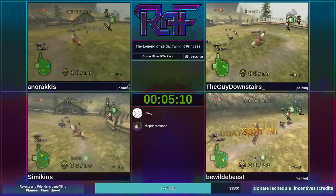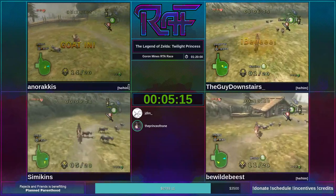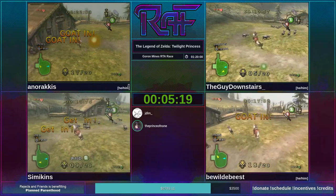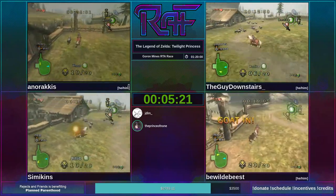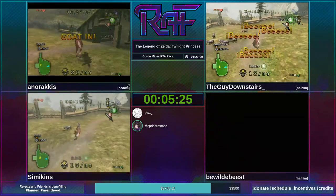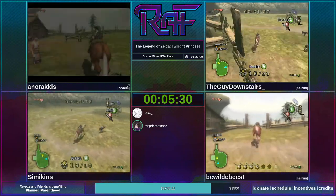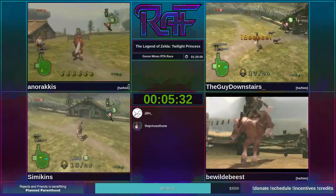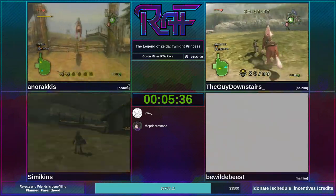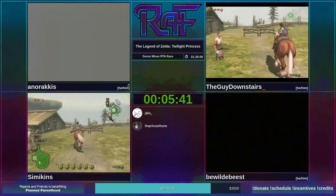You can see on TJD's feed the goats say B, on Anarachis's feed they say 'Goat in,' and on Simikin's feed they say 'Get in.' Was Beast's goats insanely fast? He seemed pretty quick. Now this is where the route is going to start to diverge a little bit from Any%. We're not going to do Bo right now — we're getting him later because there's a trick that involves talking to him that we need to utilize later.